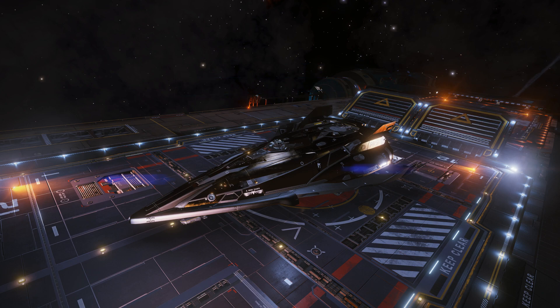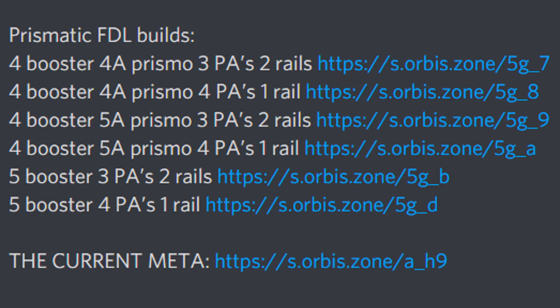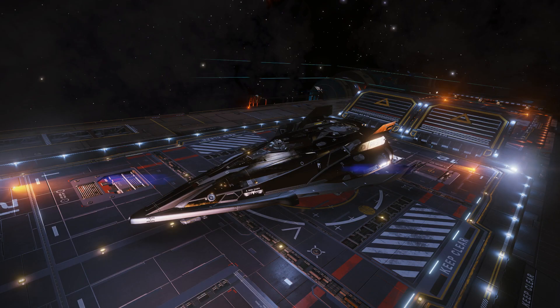So here I am making a proper build guide for the FDL. This guide will follow a single build - the build considered to be the current meta as of 2020 to 2021. You are open to make changes, of course, but this is the build I recommend. There are variations where a single module is a little different, but the base idea is what I'll be showing you. Build links will be in the description; at the time of making this video Coriolis short links are down, but I will update them and include some EDSY links.